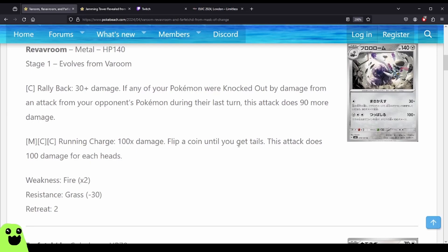Reveroum, Metal, HP 140, Stage 1, evolves from Varoum. For one Colorless, Rally Back — 30 plus damage. If any of your Pokemon were knocked out by damage from an attack from your opponent's Pokemon during the last turn, this attack does 90 more damage. For one Metal, two Colorless, Running Charge — 100 times damage; flip a coin until you get Tails, this attack does 100 damage for each Heads. Two Retreat cost as well.